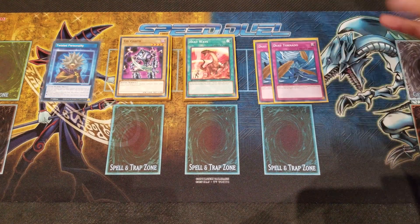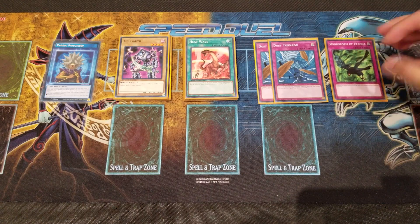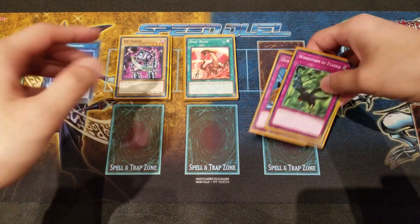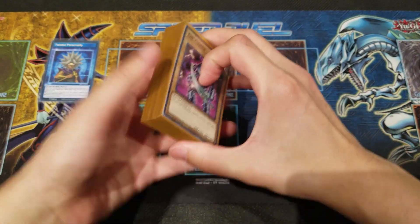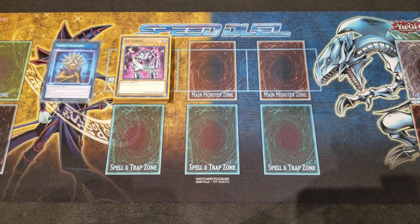Moving into our traps — we're playing Double Dust Tornado, definitely a meta card needed to stop Zomas and Nightmare Wheels. And then one Windstorm — you could easily swap this out for another Dust Tornado, but Windstorm is generically a decent card to buy you some time and can be very powerful. So that's the 20-card main deck — that's it, no more, no less.